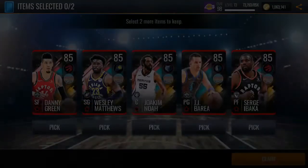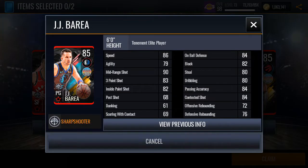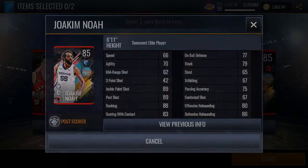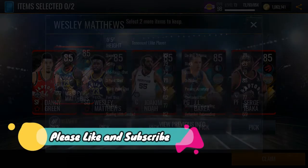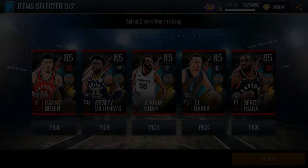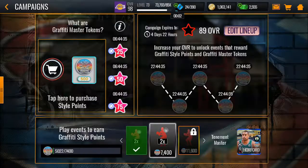Pretty decent options: Serge Ibaka with decent rebounding, JJ Barea — mediocre. These are all 85s. The worst one is Wesley Matthews — look at those 70s! Next you have the smoke SF. We're just going to get Serge Ibaka and Jo Kim Noah — pretty underwhelming overall.